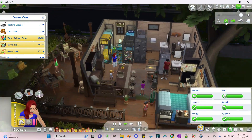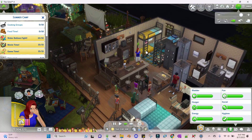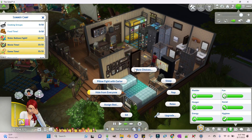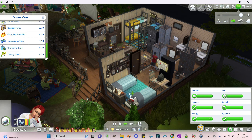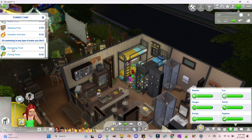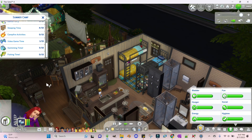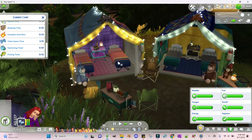You can have different activities for different days, which can be a lot of fun. People are starting to eat, so I'm going to start sending some people to sleep. After each person goes to sleep, it'll show one next to sleeping time and the numbers will start going up. I probably should put the kids to bed first before the counselors. You're just going to try to do as many things as you can throughout the three days.